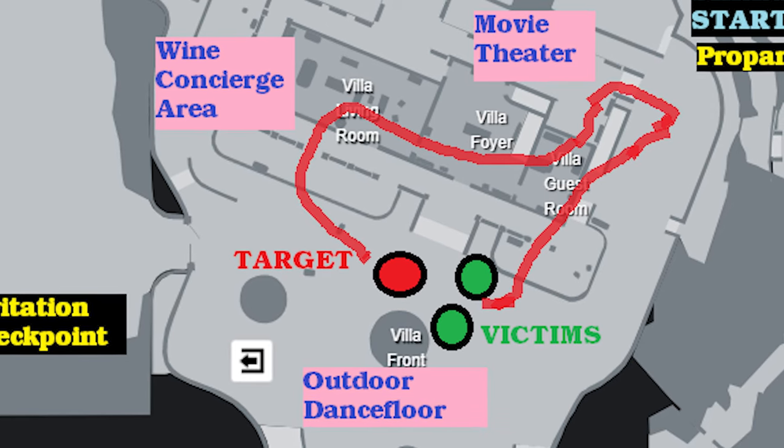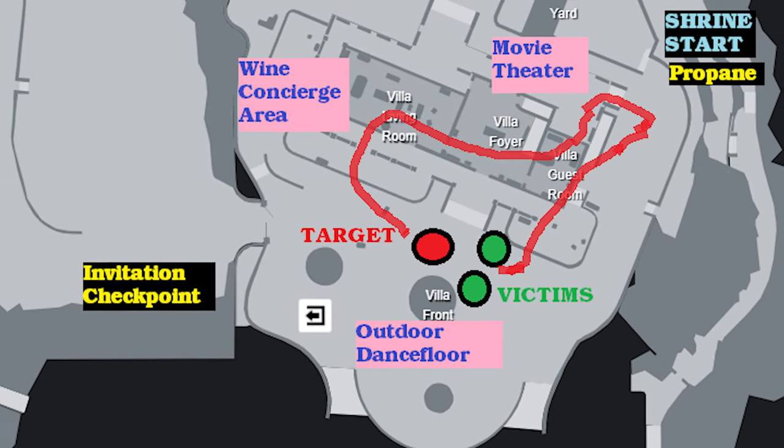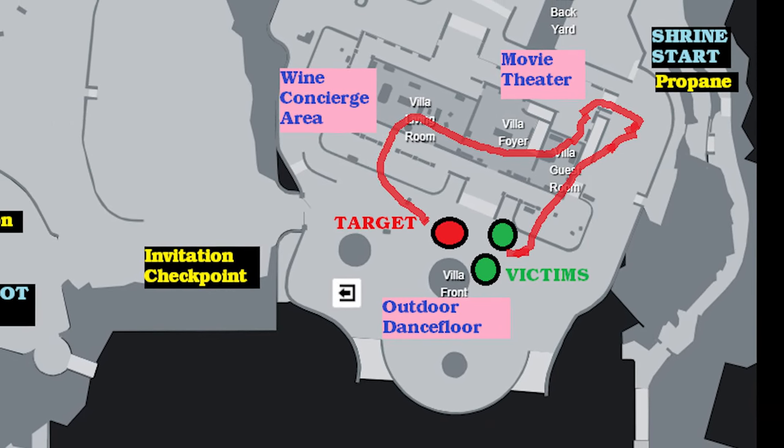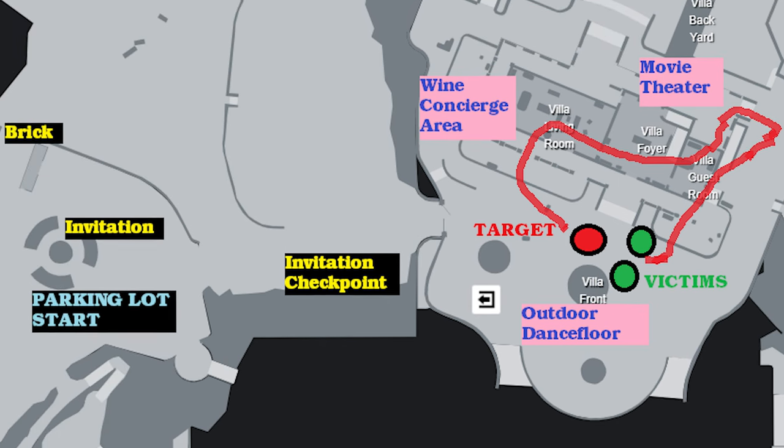The target is a serial killer and he'll have his two potential victims — two women — following him around his loop from the outdoor dance floor area of Mendoza to the wine concierge area to the downstairs movie theater, and this is the loop they go around.